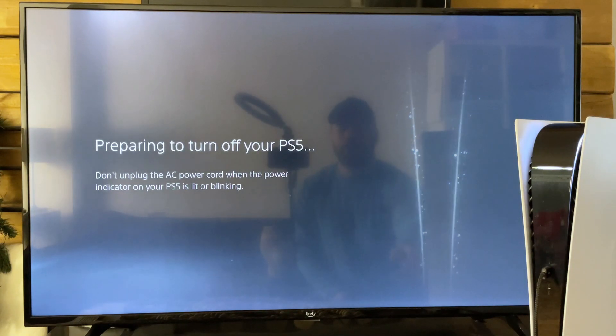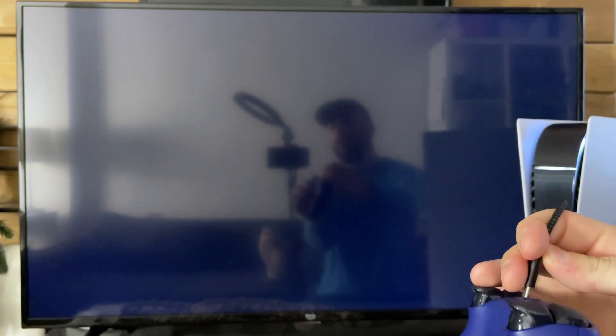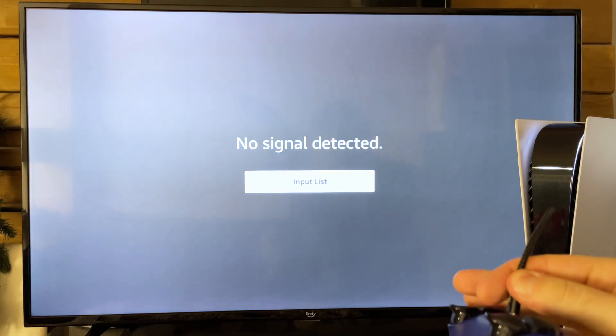In the meantime, you can grab your USB cable that came with your PS5. You can plug it into the front, and you want to grab this end and put it into your controller. We'll go ahead and do that now while the PS5 is turning off.